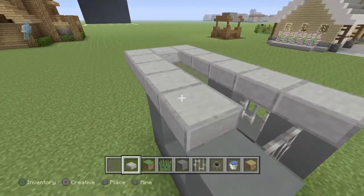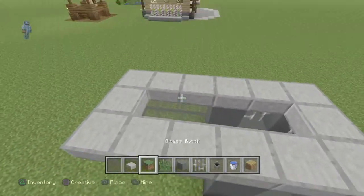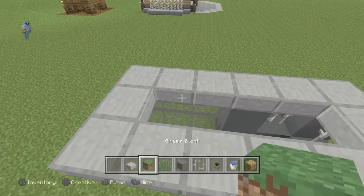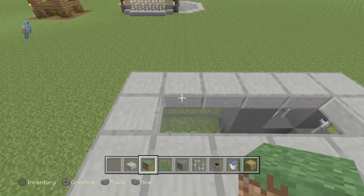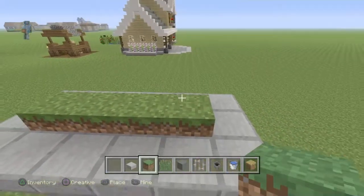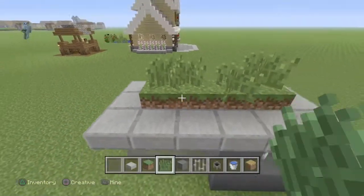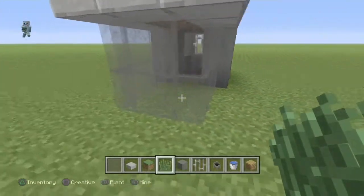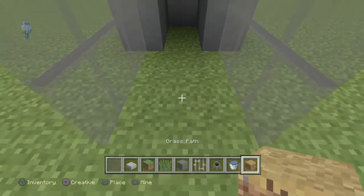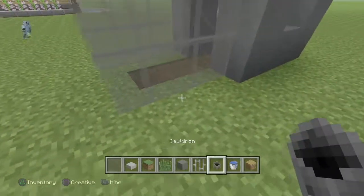For the roof, get your grass blocks and put them in the gaps. Once you've done that, get your tall grass and decorate with it. If you want to make it look more effective, you can also use the grass path — it looks like the rabbits have been running around and digging.